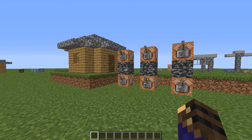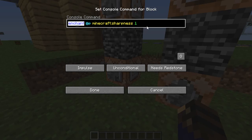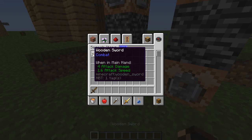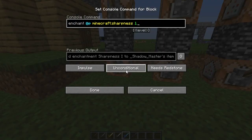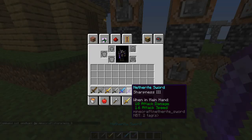The first command I'm going to show you is the enchant command. This command basically just enchants whatever you're holding with whatever you chose. So in this case I did sharpness 1, and I can also change it to sharpness 3 and get sharpness 3 instead.